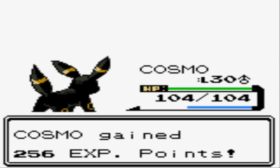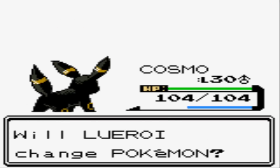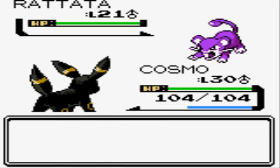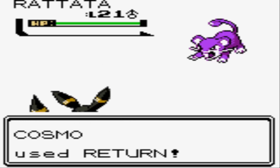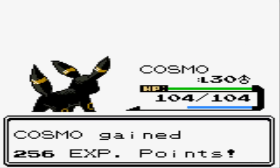All Umbreon has to do is stay up to par with the levels. Even though it takes him a little bit longer to knock guys out, I think he's gonna square up to be one of the best on my team, given his insanely high defense, special defense, and HP. These Rattatas are easy pickings for him.